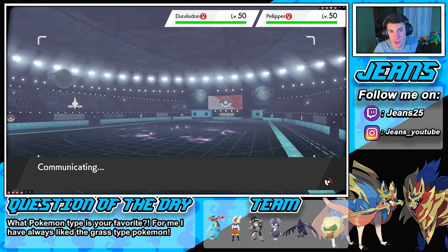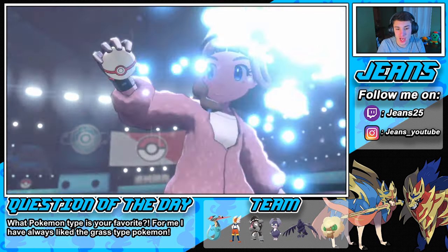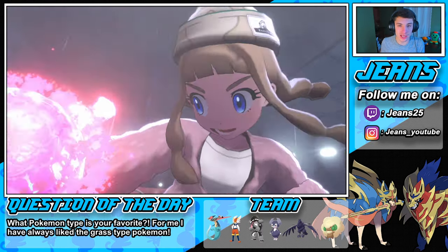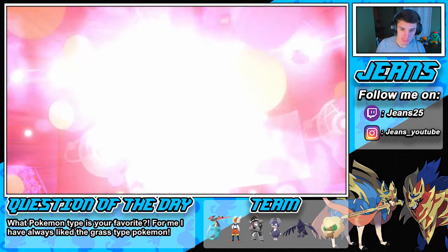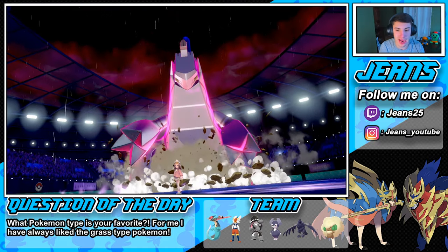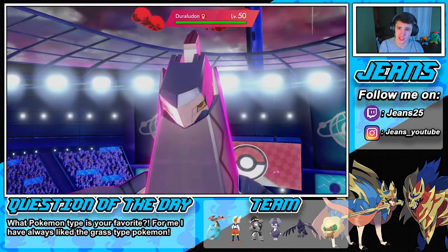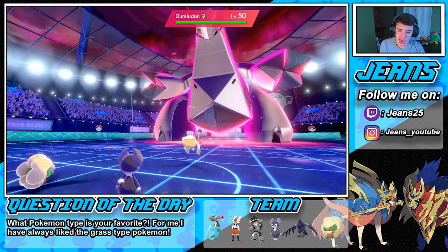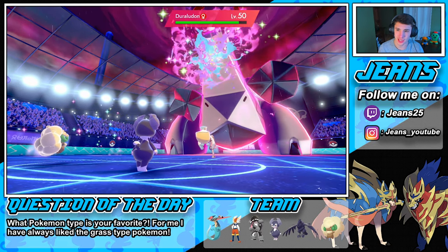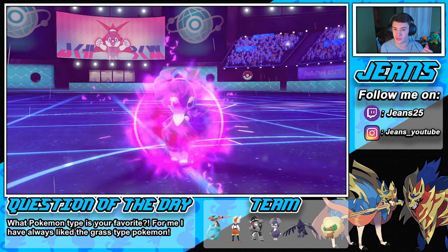I'm guessing the Pelipper is Focus Sash. He is gonna Dynamax his Duraludon, which I'm not scared of at all — I can just Dynamax my Obstagoon and go into a Max Knuckle, say bye bye Duraludon. We have Obstagoon in the back end and also Dragapult who is gonna outspeed this team regardless. His Swift Swim Pokemon is gone. Moonblast coming out here — not bad. And now we're gonna roll into a Psychic here on the Pelipper.